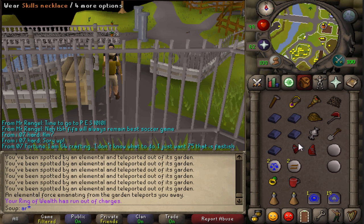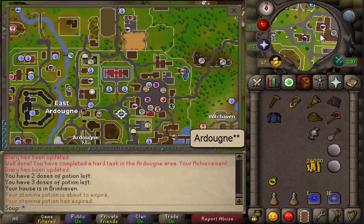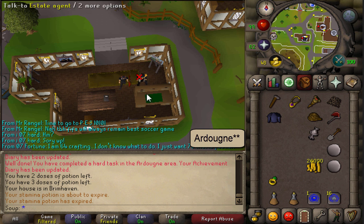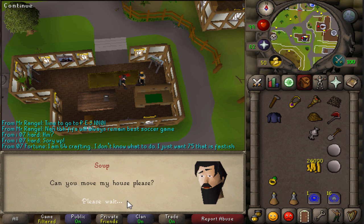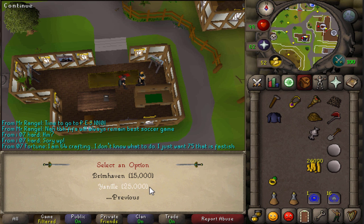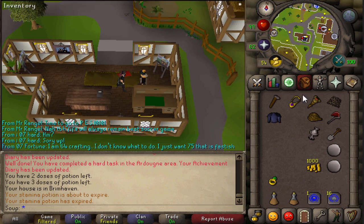You'll also have to change your house to Yanille if you haven't done that yet. Luckily there is an estate agent in Yanille, basically just above the Ardougne Zoo. Talk to him with at least 25k in your inventory, say 'can I move my house please', and make sure you select Yanille. And your house will be moved to Yanille.